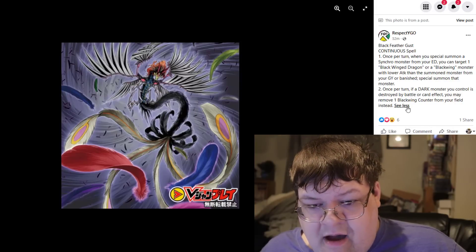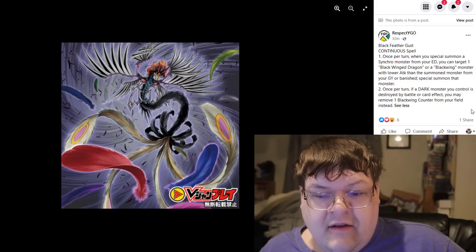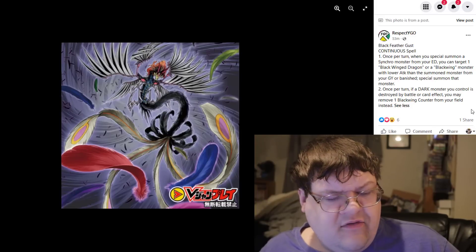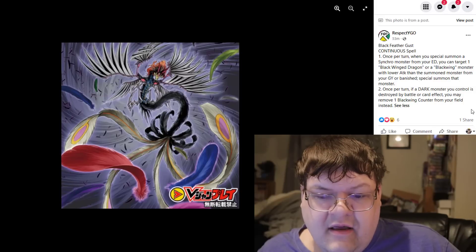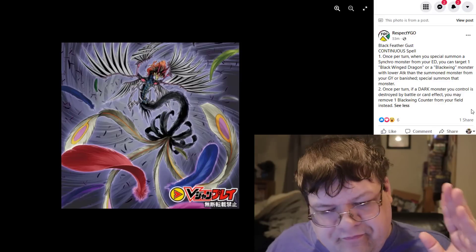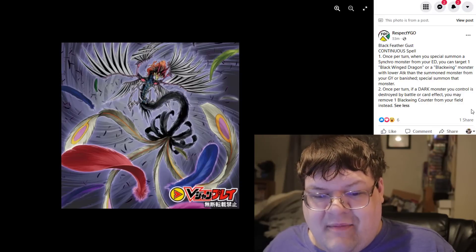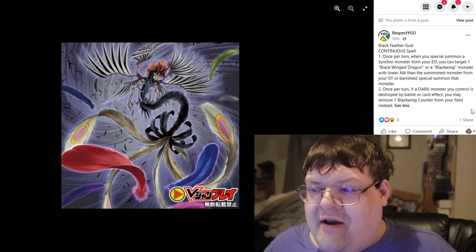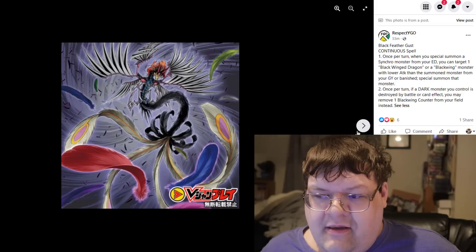Black Feather Gust is a continuous spell. Once per turn, when you special summon a Synchro monster from your extra deck, you can target one Blackwing Dragon or Blackwing monster with lower attack from your graveyard or banished zone and special summon it — essentially a once-per-turn Monster Reborn. Once per turn, if a dark monster you control would be destroyed by battle or card effect, you can remove one Blackfeather counter from your field instead. The counter mechanic still isn't the most reliable, but if you can get to that grind game, you might be really set.